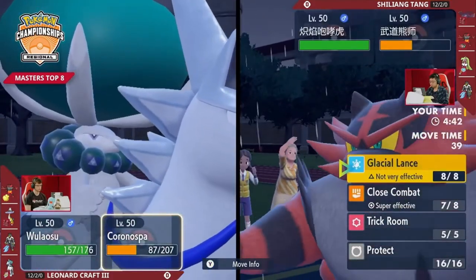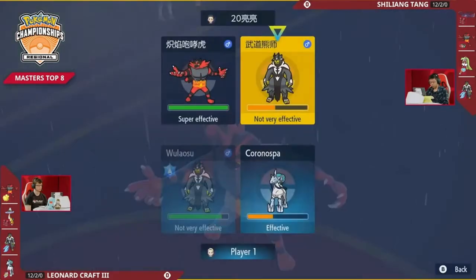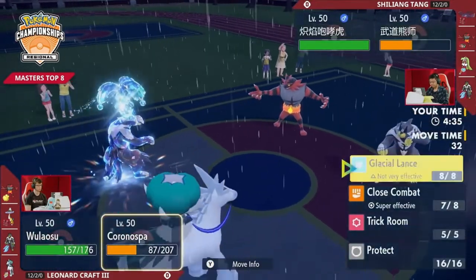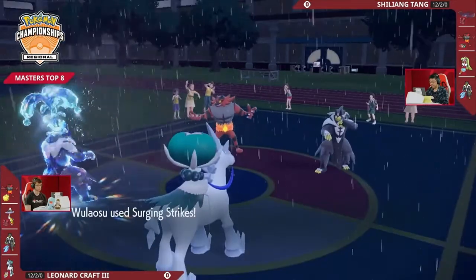This might be a range of Terra Water Surging Strikes in the rain. Yeah, I think so. Especially with the defense drop, maybe we have to take a look at how that Ice Rider Calyrex is going to fare in a couple of turns — if it makes it there. Yeah, maybe, if it does. But especially with the Choice Scarf too.